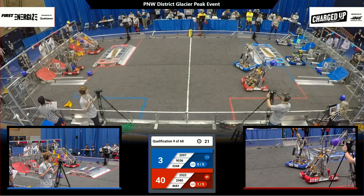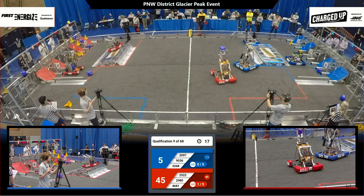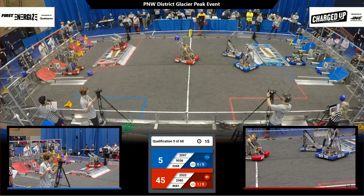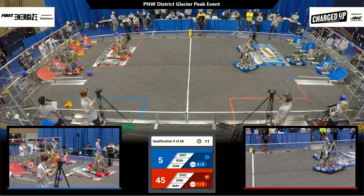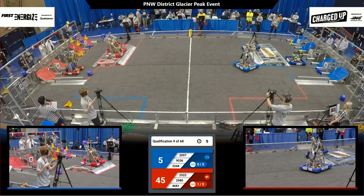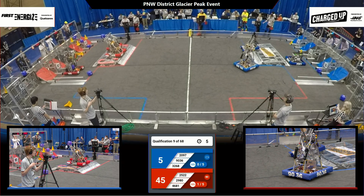32-68, the Valhalla Bots, moving. Perhaps they'll be able to find their way to put a two-point cone on the floor in the lower row node. Robots making their way to the charge station — two Red robots up there and even. Here comes the Blue Alliance, 32-68, the Valhalla Bots, trying to connect.